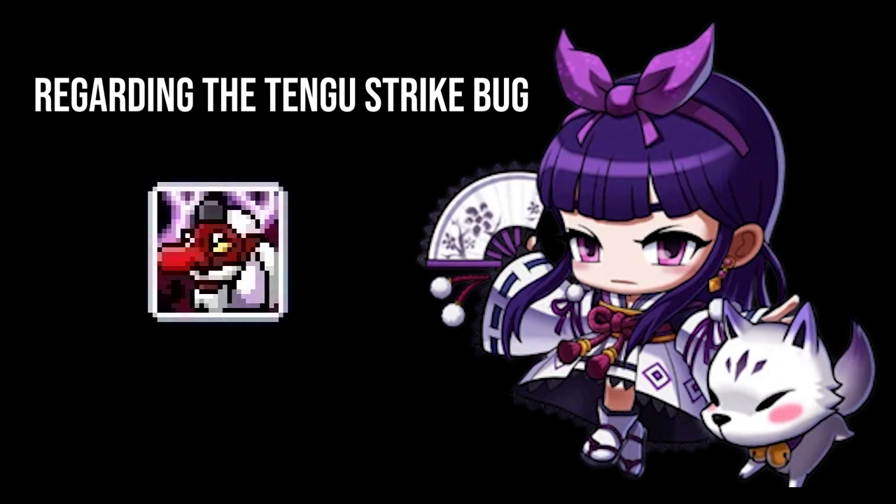I mentioned in a previous video, the gear video that I did recently, that I was working on a bug report to document how Kanna's Tengu Strike lowers Thunderbreaker's DPM. I'll confirm now that I have no plans to finish that video since the bug is fixed and should no longer worry you as a Thunderbreaker. Feel free to have your Kanna weave while you boss with them.